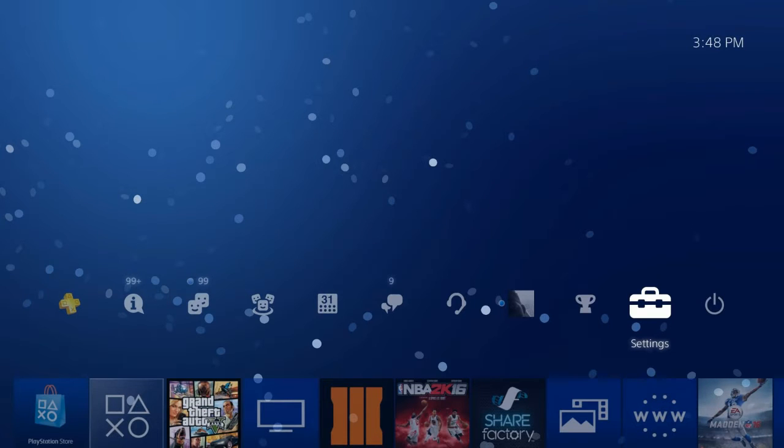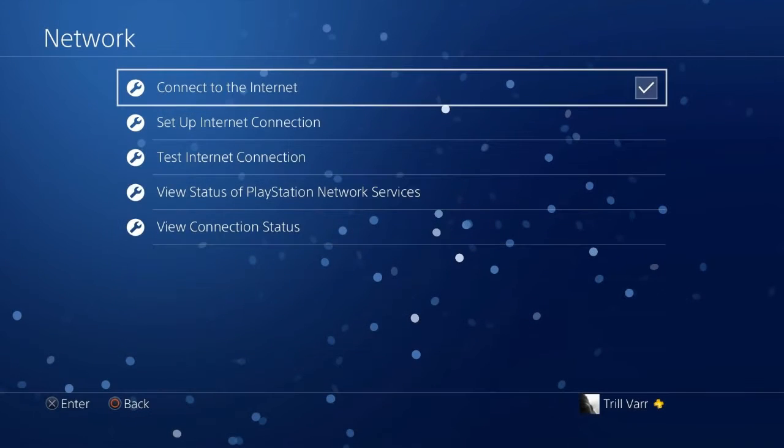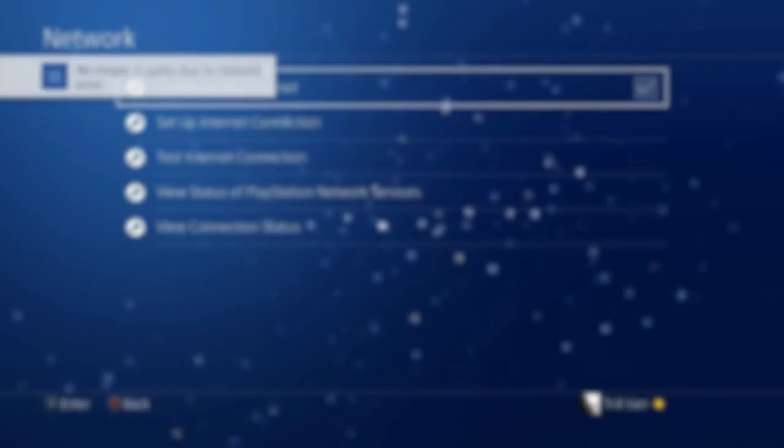Go to your settings. And then when you're on your settings, go down to network. And then when you're on network, click network. And then what you want to do after that, you want to just disconnect your Wi-Fi.